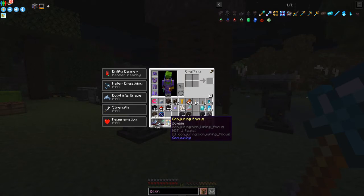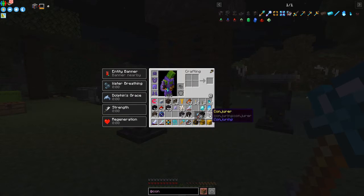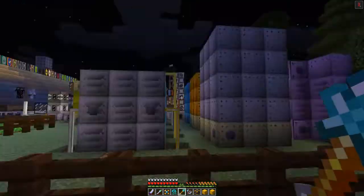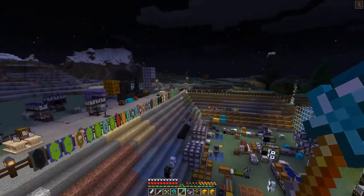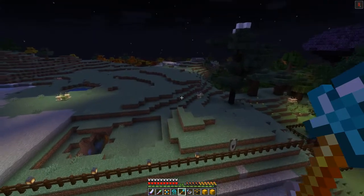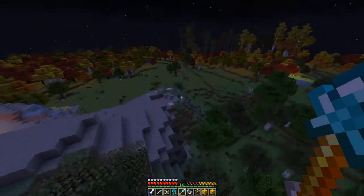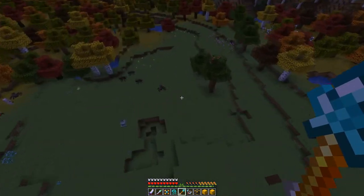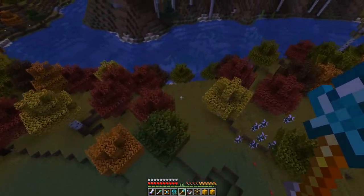We've now got a Conjuring Focus with a zombie inside it - you can see it now has the little diamond in the middle, whereas before it didn't. Now we can make a Conjurer and insert the focus into it. We need to go somewhere that isn't protected otherwise the zombies won't spawn. It also has to be dark.